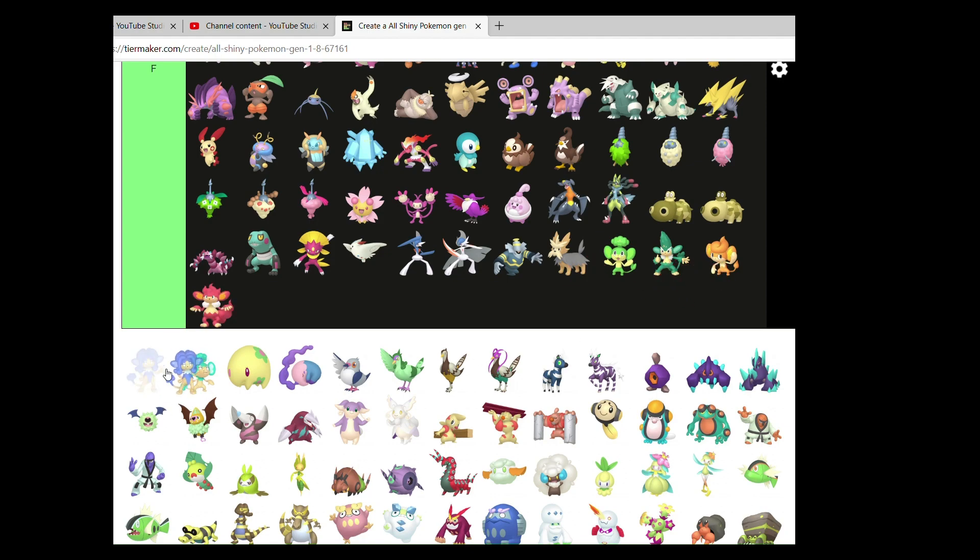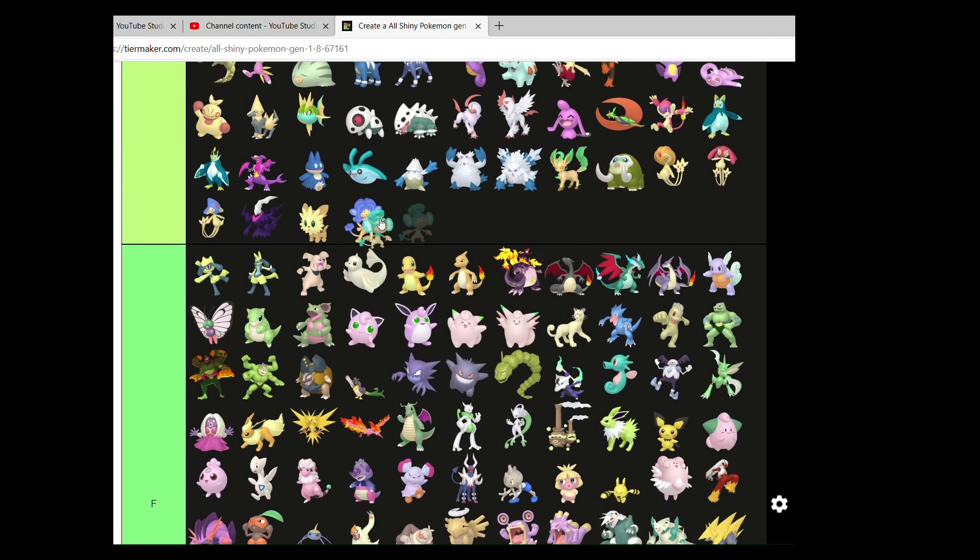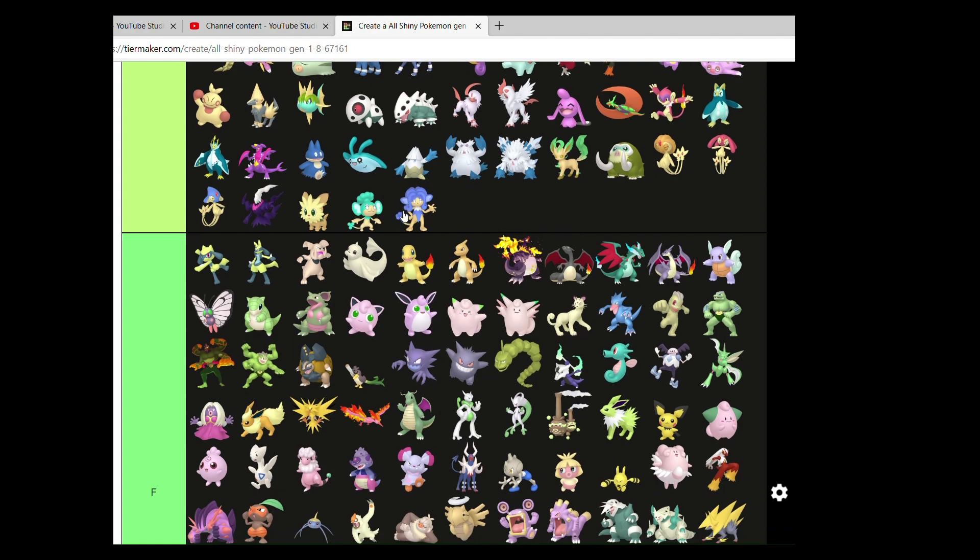I think the water-type ones have the best of the Basculin Shinies, but not saying they're good. I like the colors on the blue, water-type ones.